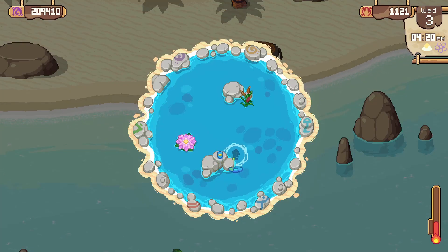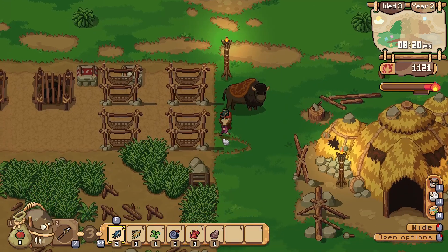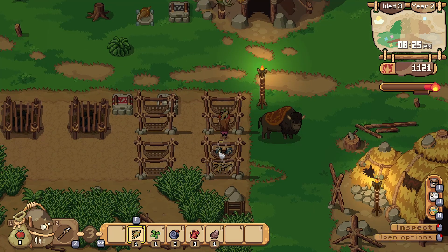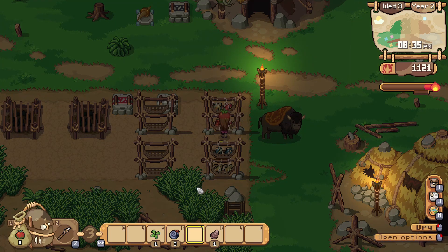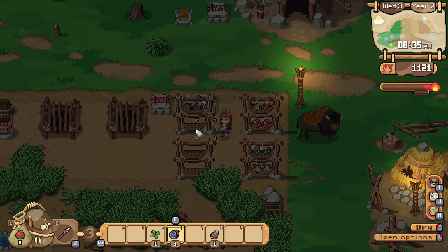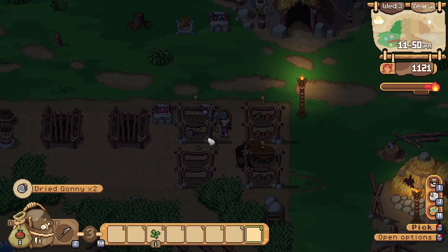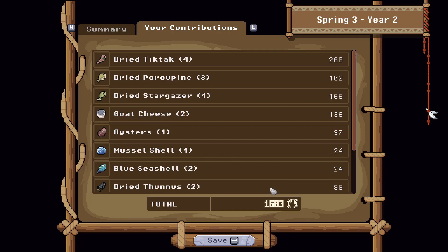My fourth tip is that in order to grind money, I found that fishing was the most successful thing for me. I would fish for several in-game hours and then dry all the fish on the dryer. Use the dryer — it brings in more money than smoking the fish. Fishing at both the lake surrounding the town and at the beach were the best places for finding fish that sell for more money. Drying fish and contributing them to the clan is going to get you more money faster.